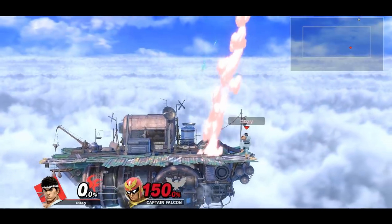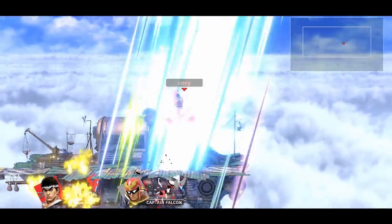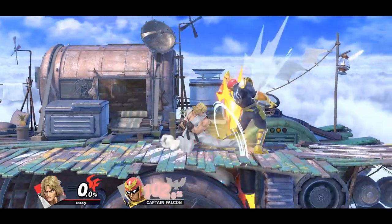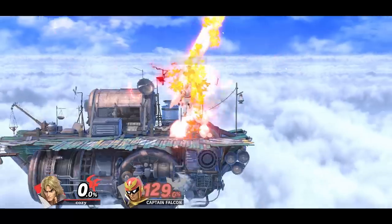By doing the true inputs of Tatsumaki and Shoryuken, this makes it possible for down tilts to be followed up by these two options for Ryu. With Ken it's pretty much the same situation, but remember that you can also jab into these strong options, not just down tilt.